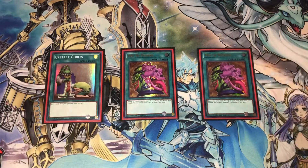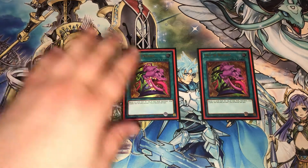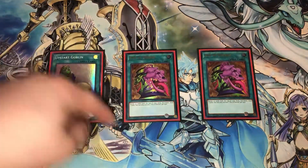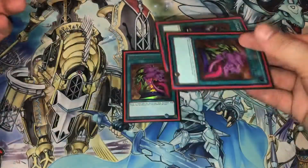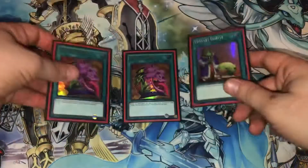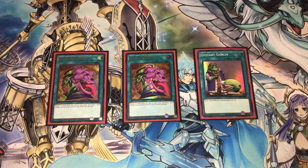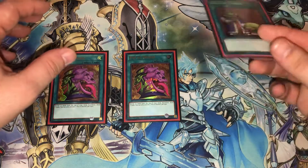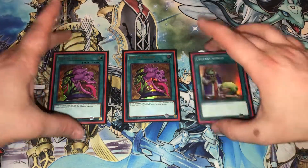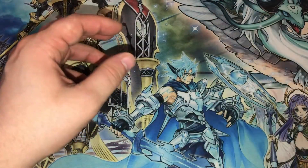We play double Pot of Desires and one Upstart Goblin. Definitely not triple Desires in this deck — you don't ever really want to resolve two, you actually want to banish the other one off the first. If you banish those two cards off your Desires, you've technically only paid eight because you don't even care to see them. Upstart is kind of mandatory — it's literally a free spell. It's not in your deck to make it 39 cards, it's there because it's a free spell.